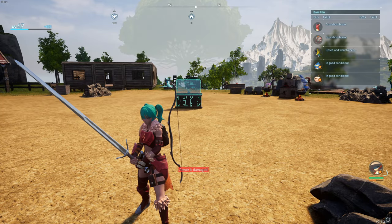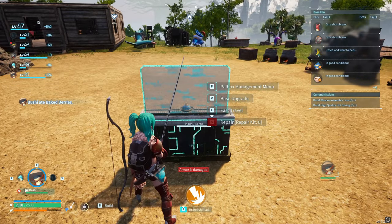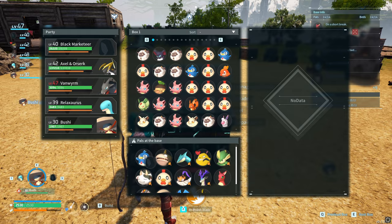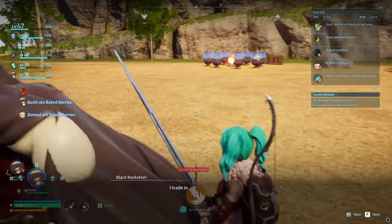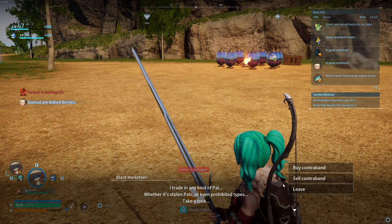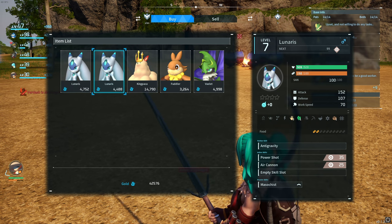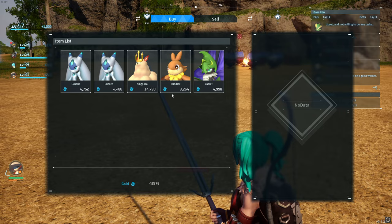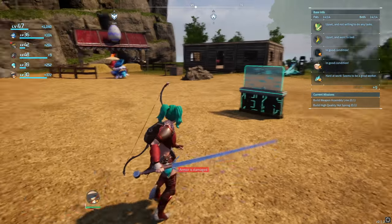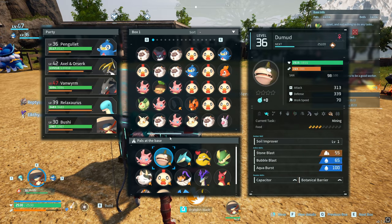That is not everything — you can do one more thing with this guy. Run up to your power box and put him in as one of the Pals working. Before he runs off, talk to him so you can buy anything you want. Look at these items — I've got all of these — and then go back in and just swap him out for something else.